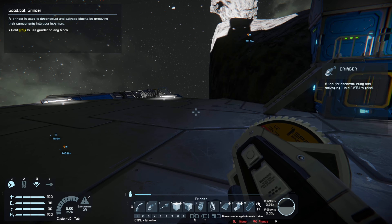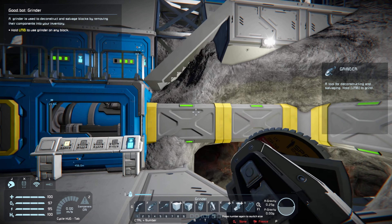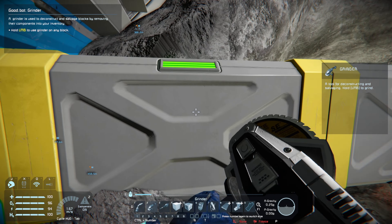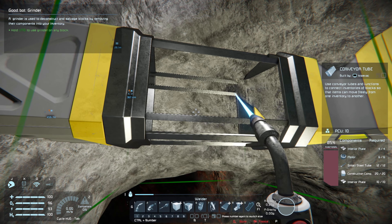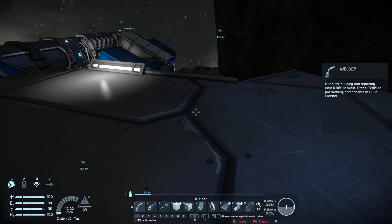A grinder is used to deconstruct and salvage blocks by removing their components into your inventory. Hold left mouse button to use the grinder on any block. We grind one down and then weld it back up since we destroyed it. Grinders can also be used to remove trees.